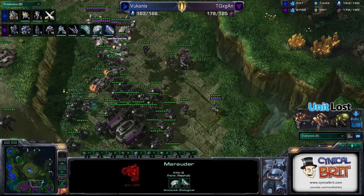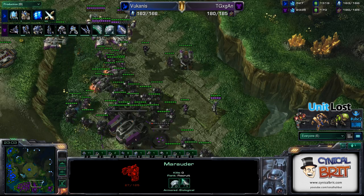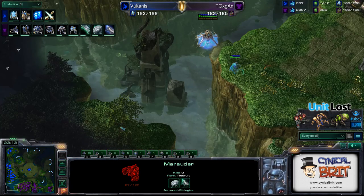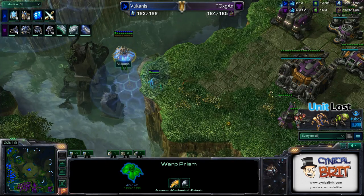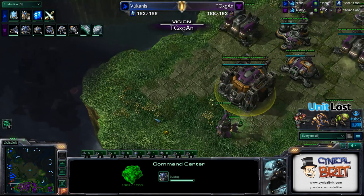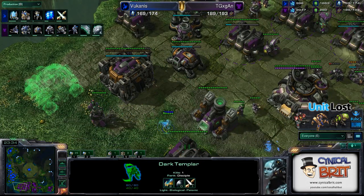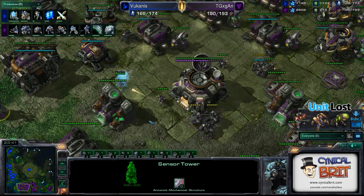Got another DT going down. He's going to see this controlled with a Sensor Tower, actually. I like Sensor Tower — I don't see enough of the Sensor Tower. He finally got a Raven, finally. So he's going to be able to pick up when units walk in. He would have seen that warp prism at the back of his base. Is he going to do anything about it though? It's highlighted red on his mini-map, surely. He's got Vikings — he could go over there and deal with it. The DT could have taken out the Sensor Tower to be a right pain.